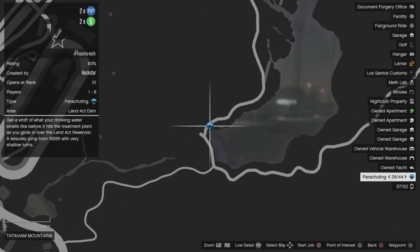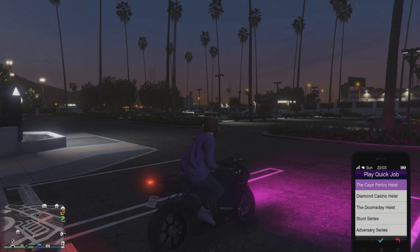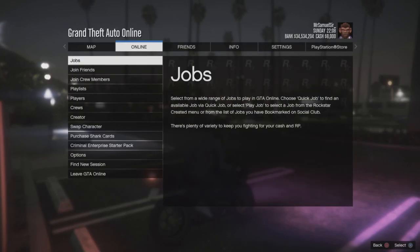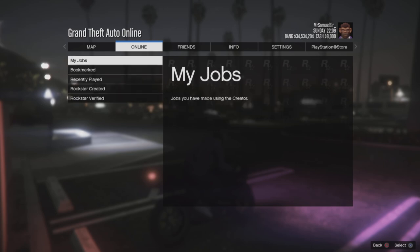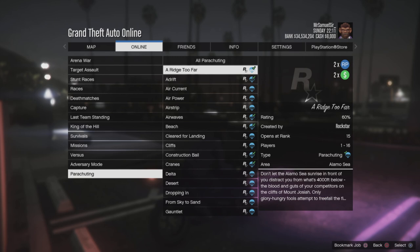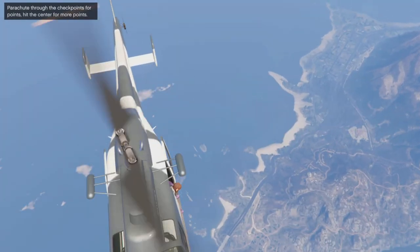You can do that by going to one of these blue blips on the map, or you can go on your phone to the quick play job and do the parachuting that way and then wait to get put into a lobby with other players. Or you can do it like I did: pause the game, go online, jobs, Rockstar created, go down to parachuting and pick any one you want to do. I just did the first one and kept it at the default settings and went in on my own.